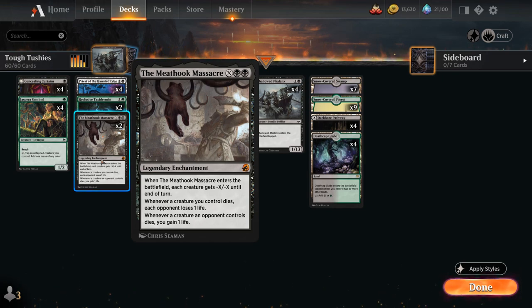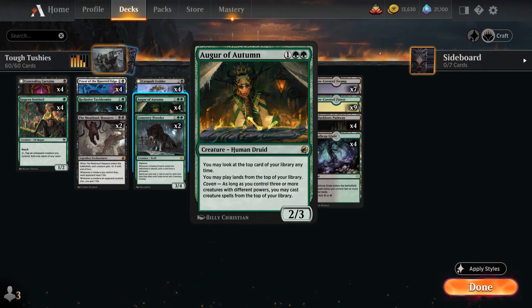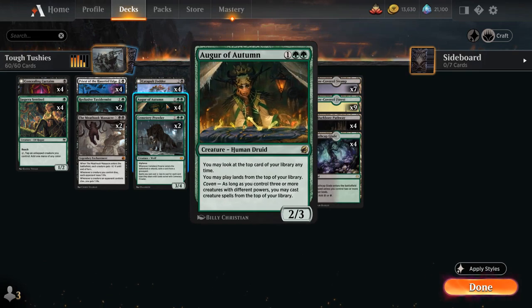Our deck mostly consists of creatures, which is great for our Augur of Autumn, the 3-mana 2/3 Human Druid. We may look at the top card of our library at any time and play lands from the top of our library, and if we've got Coven enabled — meaning if we control at least 3 creatures with different powers — we may cast creature spells from the top as well. We've got a lot of 0-powered and 1-powered creatures, so by the time we play Augur of Autumn, we'll often have Coven enabled, making it an awesome card-draw engine since we have such a high creature count.